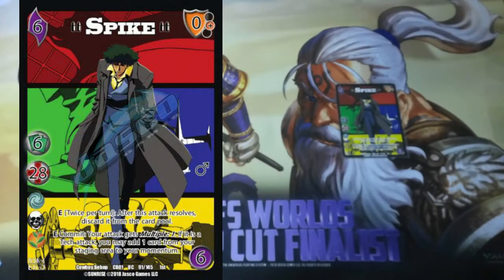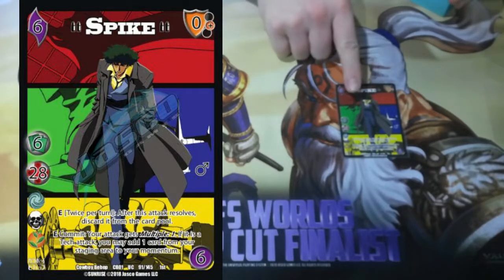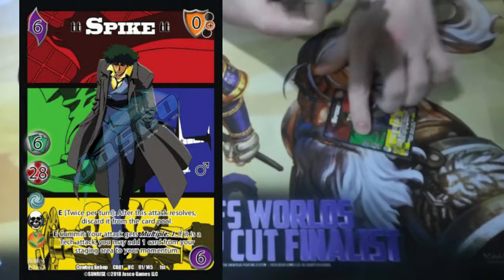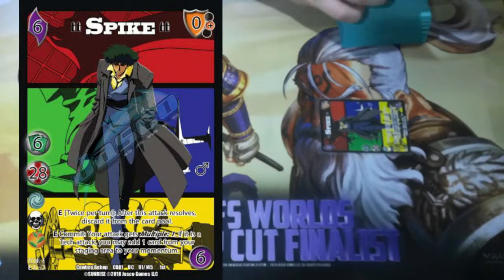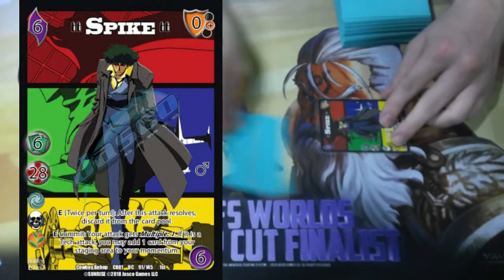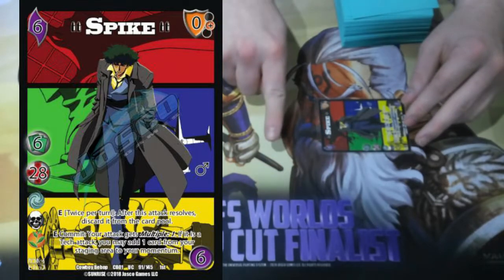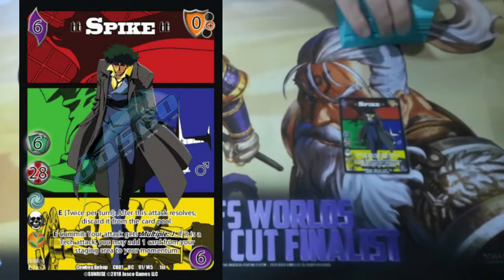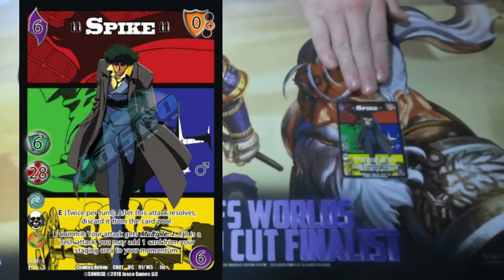So what's the elevator pitch for Spike? Spike is kind of a cheater because twice per turn, after an attack resolves, he discards it from the card pool and then enhance commit, he can give his attack multiple one. And if it was a tech attack, he can take a foundation and toss it underneath his character as momentum so that his multiple one is essentially free. He trades a resource — he turns a foundation into another attack. This card is very, very strong. It's fallen off favor a little bit because of a couple of silver bullets in the format, but if your opponent doesn't have those, this card is just as strong as ever.